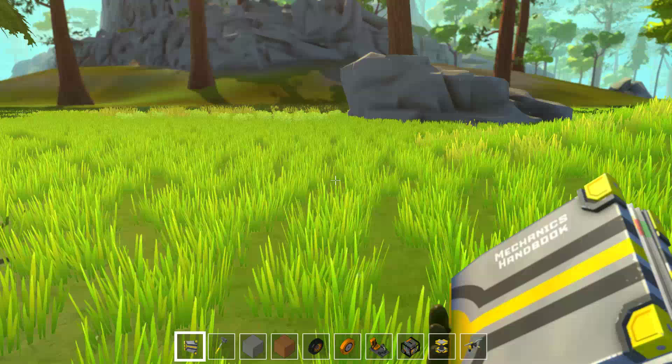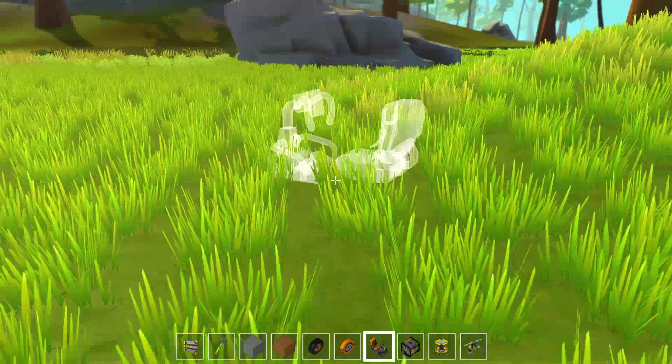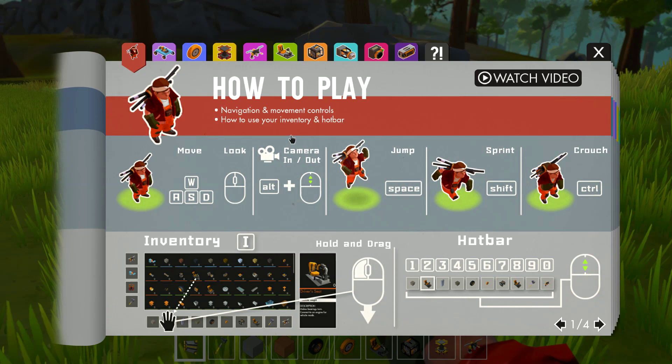You can zoom with Alt and middle mouse scroll, and when you don't do that it'll scroll through your hotbar. Right now we just have our Mechanic's Handbook, which we can go ahead and open. How to play — yeah, yeah, all the easy stuff. Just went over that. See, I'm so smart.